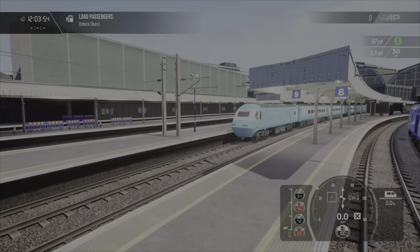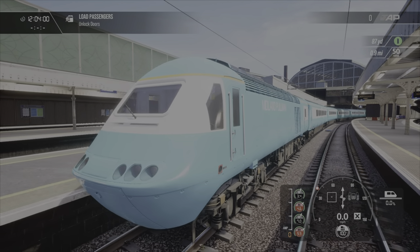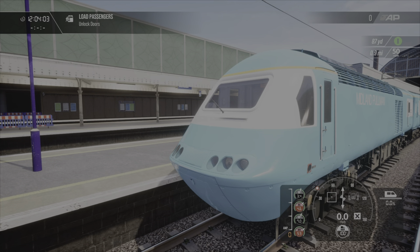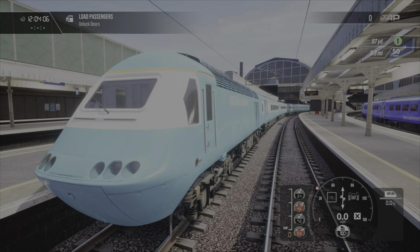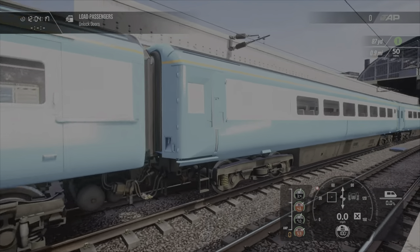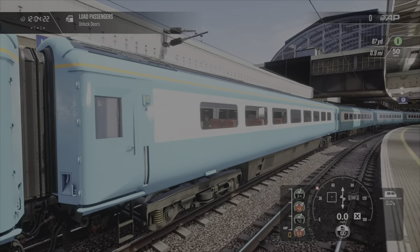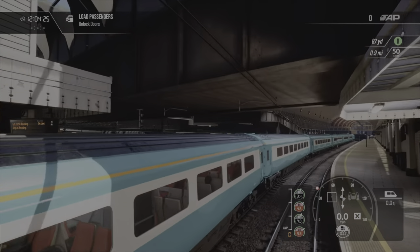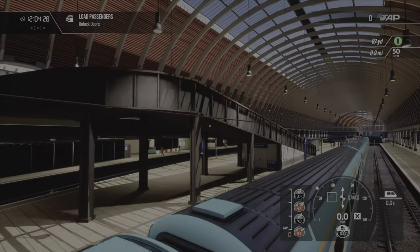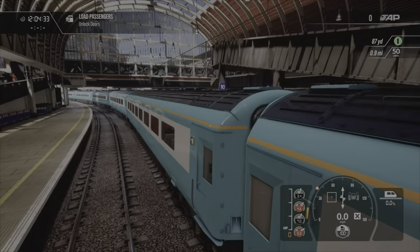Next up is the Midland Pullman. Loads of people have done the Midland Pullman HST — some with the crest in the middle, various different versions — but this is my version. Not too bad I don't think. Some of these liveries take me hours to do, and some take half an hour to 45 minutes, depending on the type of livery.